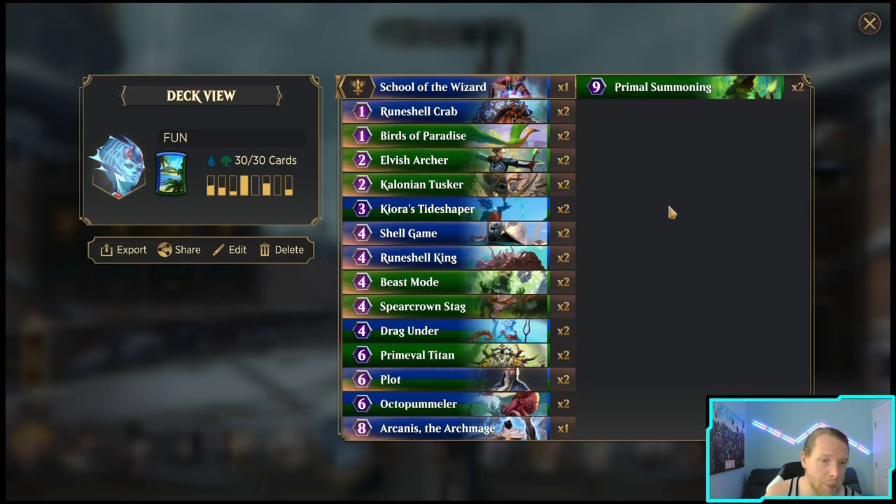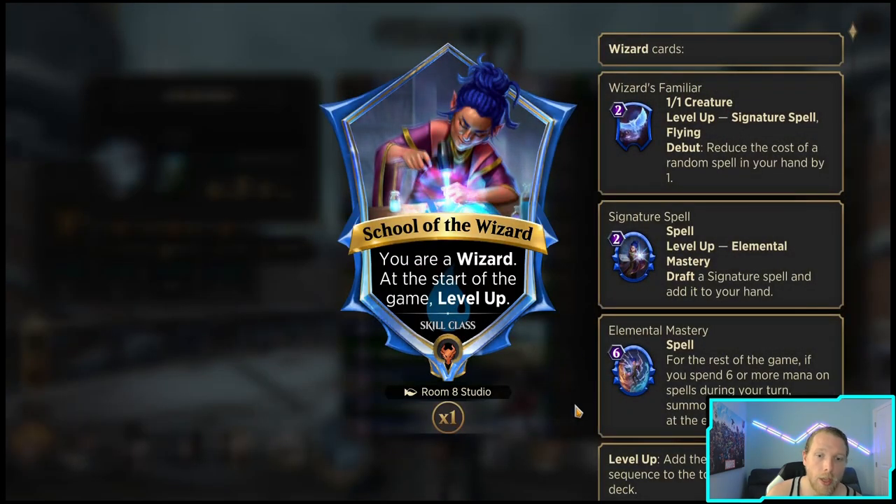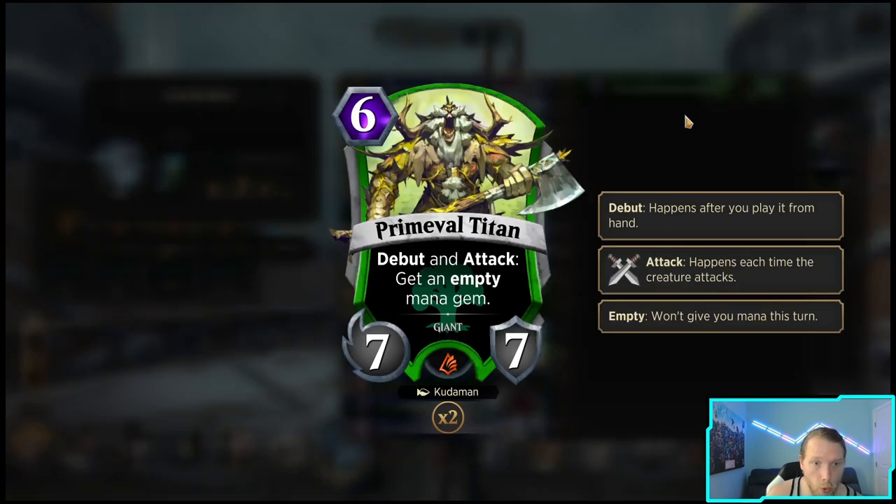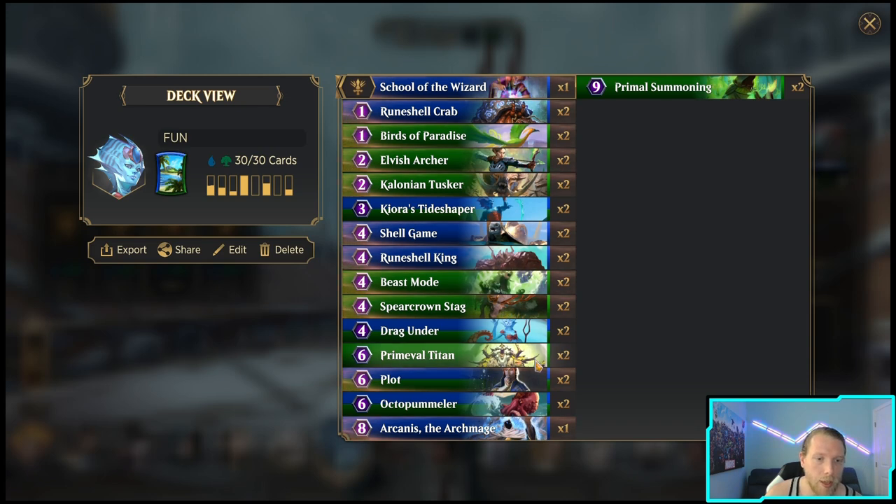Stag is some spot removal since spot removal in Simic is pretty bad — Simic is just the green and blue combination in Magic if you're unaware. Then we have Drag Down and Shell Game as additional spot removal. We have Plot and Primal Summoning, along with combinations of any of the spells to proc the Elemental Mastery trigger to make a 5/4. Then we have the Archer and the Tusker as effective early blockers. Tide Shaper because it's probably the best ramp card in the game, and Titan because it's just enormous and also probably the best ramp card. Arcanist for an alternate win con, and Primal Summoning to help find our pieces and trigger Elemental Mastery.